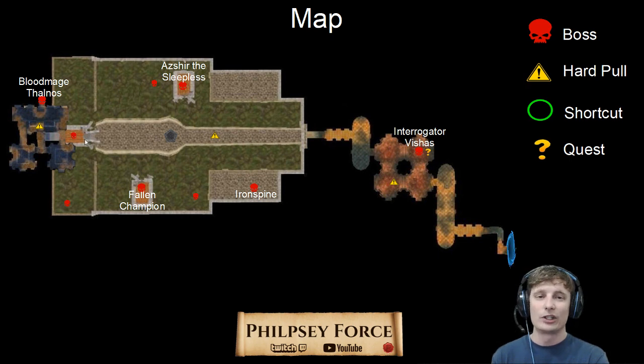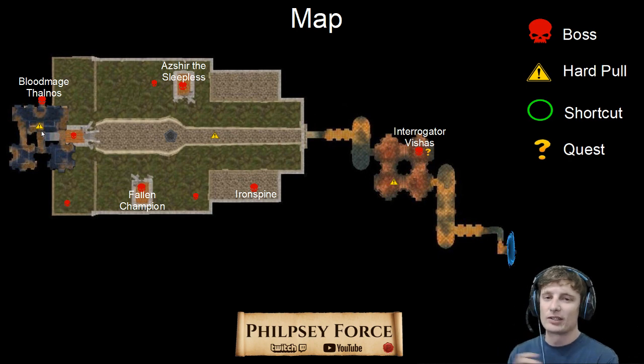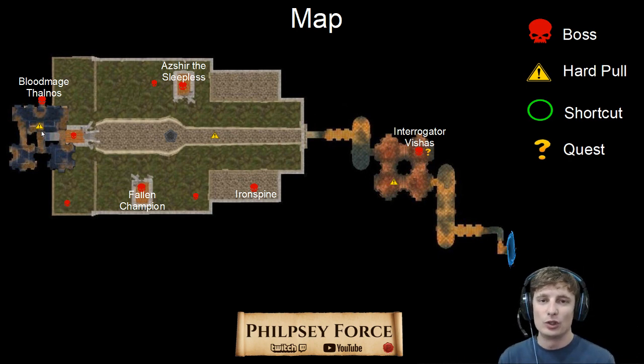Then you're going to work your way into the tomb. My next warning: try not to body pull too many undead, because there are some pretty tight packs once you're going through these hallways. If you clear out the left side and then start going down the hallway toward the boss, you might actually aggro the right side, causing body pull problems. Then you'll hit the last boss, Bloodmage Thalnos, at the very end.